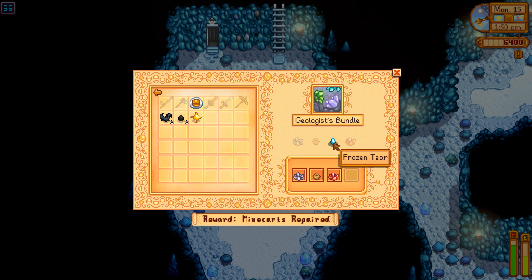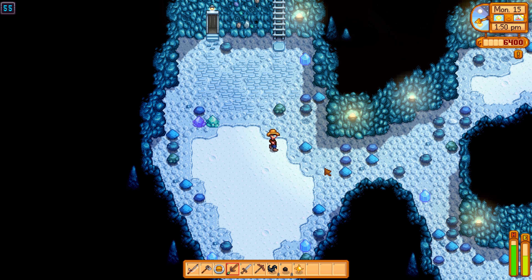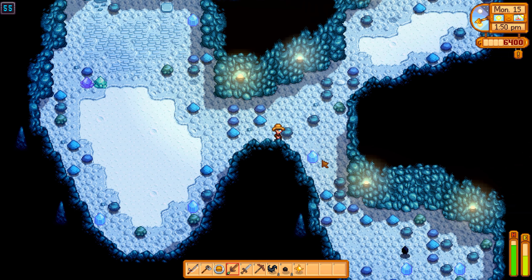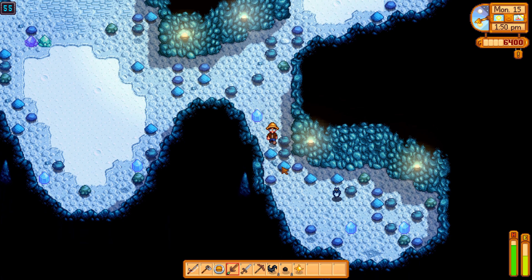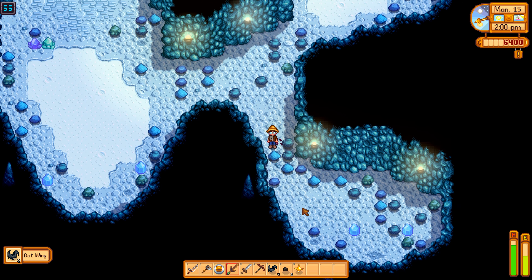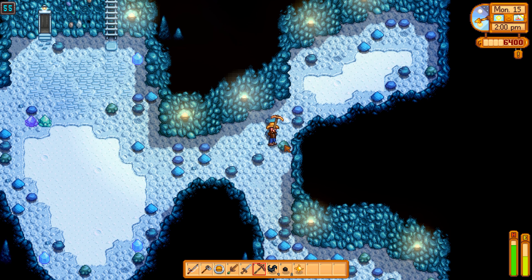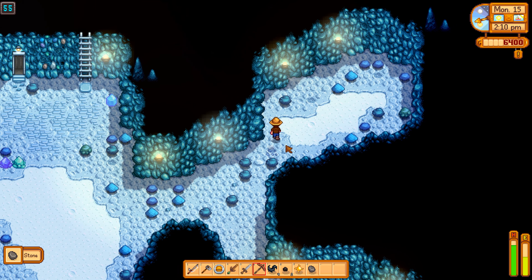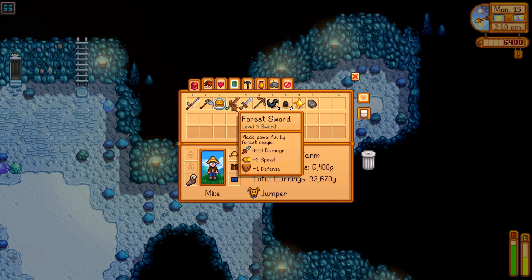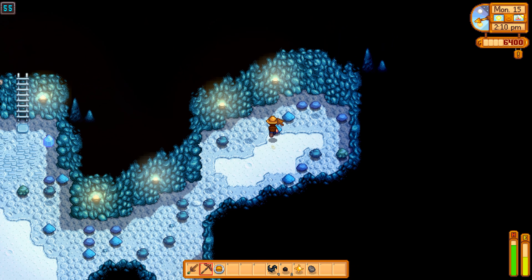We can probably almost get the next bundle too — we still need one frozen tier and one more golden bar, so we're getting close. Not sure where we're going to find a frozen tier. I also need to reorganize my inventory — sword on the first hotbar slot, pickaxe on the second. That's how I usually mine.